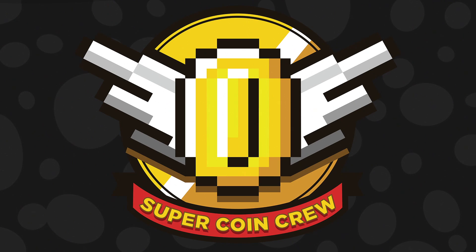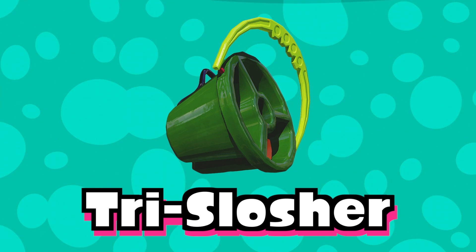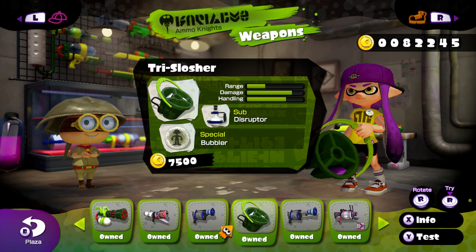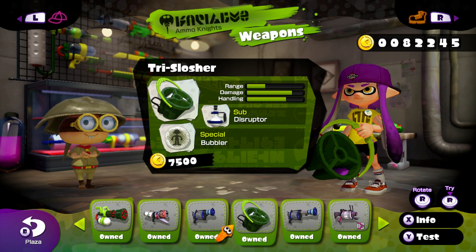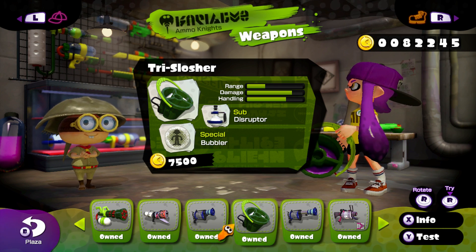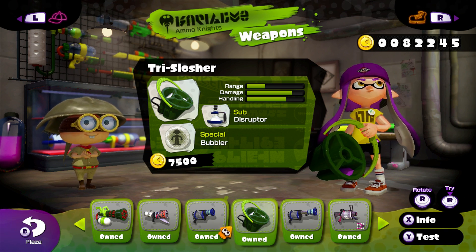Welcome to Splatistics, where Super Coin Crew breaks down your favorite weapons. I'm Cade and we're defining the Tri-Slosher as suggested by many of you, as a version 2.6 of Splatoon. The Tri-Slosher comes with a Disruptor sub-weapon and a Bubbler special. It is available at level 9 and costs $7,500. Let's get into the basics.